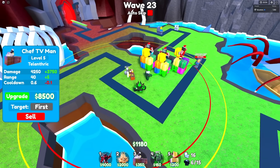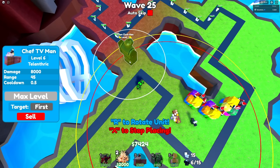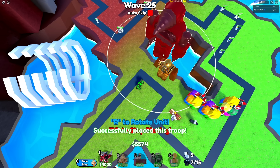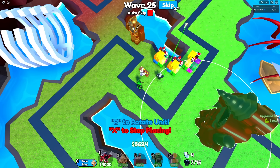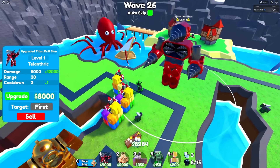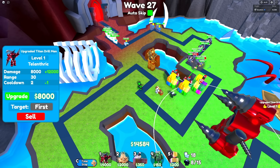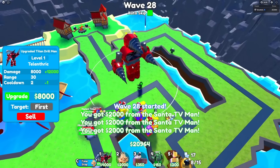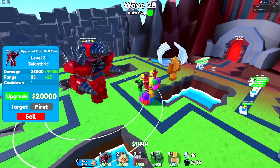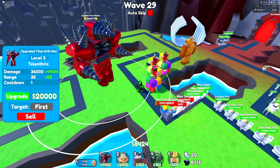I'm gonna max out the Chef TV Man first, and then we'll do the next glitch. I maxed out all the Santa TV Man on wave 23, so still gotta max out the Chef. I maxed out the Chef TV Man, and now it's time to do the glitch. Titan Clock Man can go literally anywhere — I'm gonna put him right here so he has range over a wide area. Where I can put the upgraded Titan Drill Man is over here in a nice area.